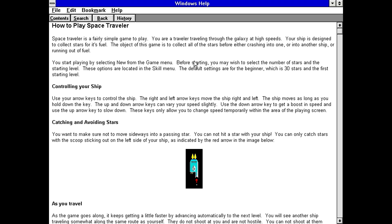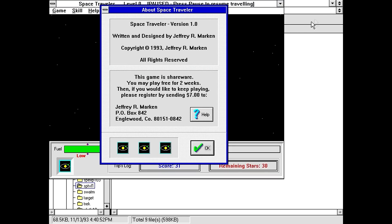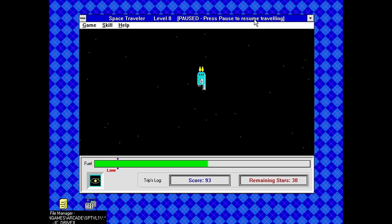On the how-to-play screen, this actually looks kind of familiar — I think I might have played this before. You start by selecting new game, and you may wish to set the number of stars in the starting level via the skill menu — default for beginner is 30 stars. Use the arrow keys to control the ship; right and left move the ship, down gives a speed boost, and up slows you down. The speed change is only temporary. The window has no maximize button, no resizable border, but it does minimize properly — props for getting that part right.